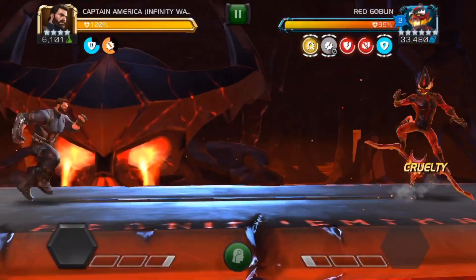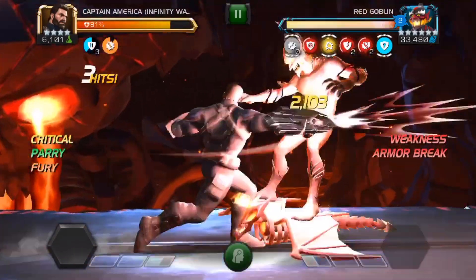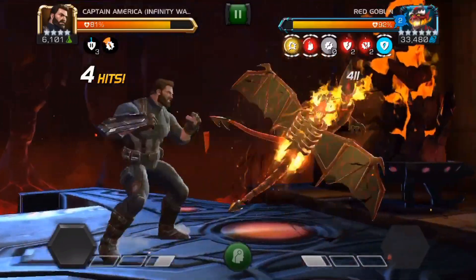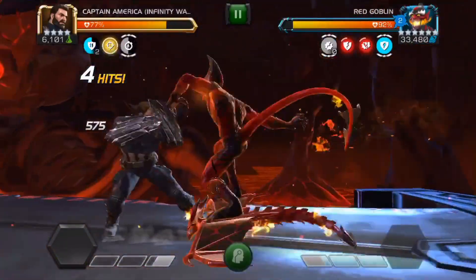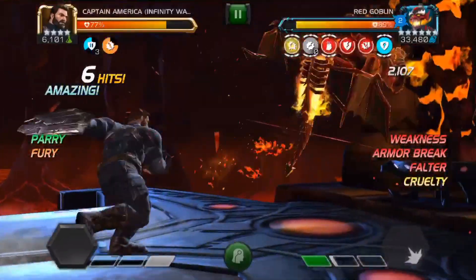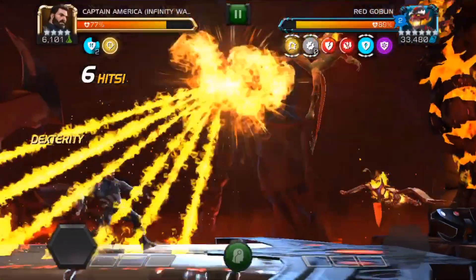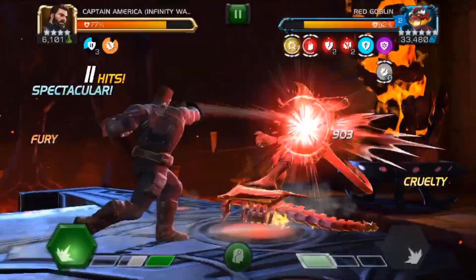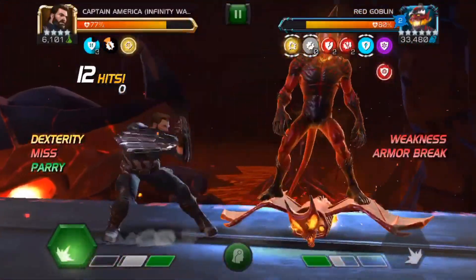Next up I went with Captain America Infinity War, because once again there's a theme with these champions that are great for this Red Goblin fight because of the Flux Dispersal — they're heavy attack champions. Same as Colossus, Captain America Infinity War activates a passive fury when he does a heavy attack, so he's going to be heavying all the time, and he's just a great champion for dealing damage.